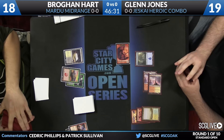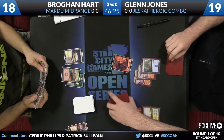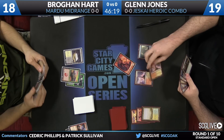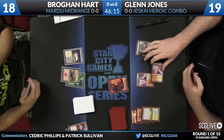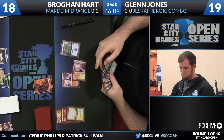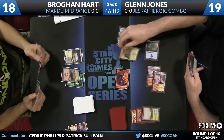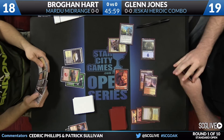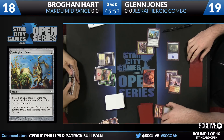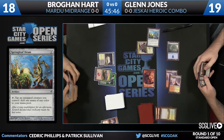Jones has a copy of Jeskai Ascendancy in hand right now. It's his fourth turn. Looks like he may have drawn a Defiant Strike. There's also a Springleaf Drum in hand — this is quite a brew. Talking to him yesterday, he was pretty happy with what he'd put together. He plays the Drum and then Jeskai Ascendancy and passes. Glenn must need a lot of mana, because giving up on Springleaf Drum after Ascendancy's looting means he has something lined up for next turn.